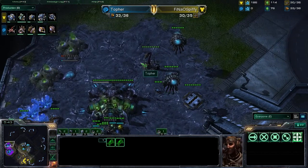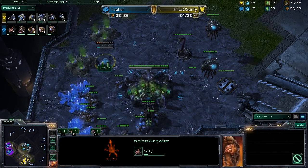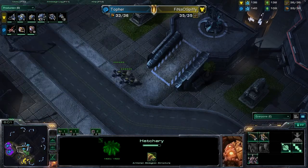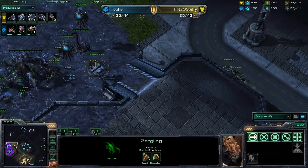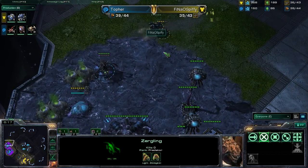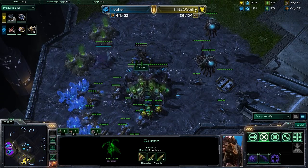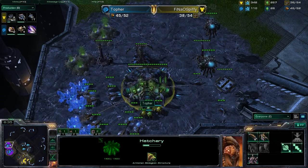He is going to send out two Hellions — not going to wait for numbers three and four. But Topher is in great shape here. He's got double Spinecrawlers — love the positioning — and in conjunction with this Queen, it's going to make it very easy to defend this natural as well as this ramp. Here comes the Hellions. He did scout that with a Zergling, who is now bailing. Spiffy is going to wait for reinforcements before he tries to go for any drone kills. Quite honestly, Topher's got this place under lock at this point.